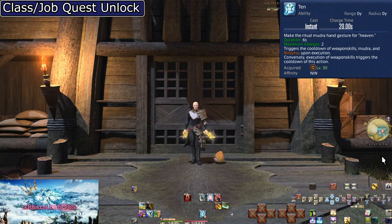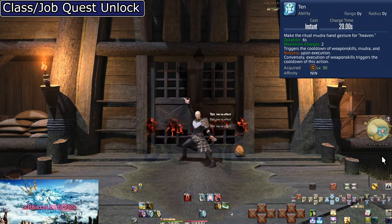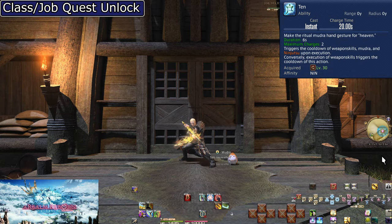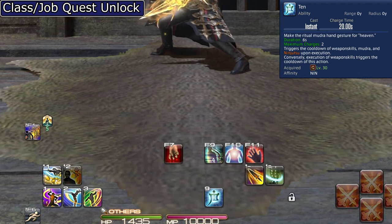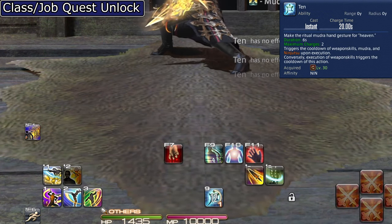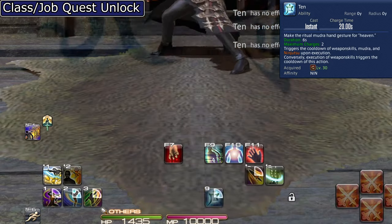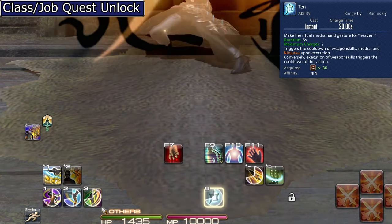Level 30: Ten. This is where things start to get interesting — our first skill with charges. Ten has 2 charges with a charge time of 20 seconds each, for a total of 40 seconds. Upon activating Ten, you get a buff lasting 6 seconds; if this runs out, you lose the use entirely. This is your first Mudra, and they all have a 0.5-second recast time. Using Ten applies a half-second cooldown to everything rather than the normal 2.5-second GCD.